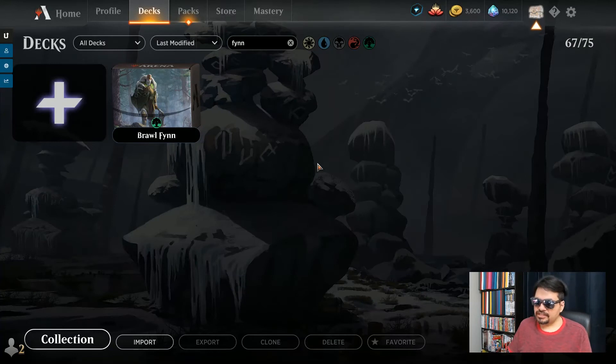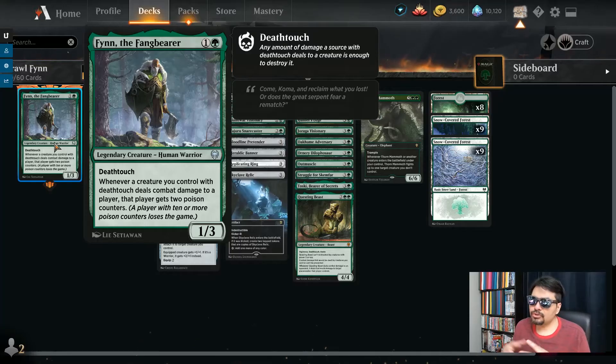The big idea with this deck is that we've got death touch shenanigans going on. To be honest, being in mono green does limit a few things. If we go with green black, we have more death touch shenanigans, but we don't have Finn as a guaranteed commander to make things happen. So we can do fine with mono green. The star of the show is Finn, the Fang Bearer — two mana for a 1/3 legendary creature, human warrior, with death touch.